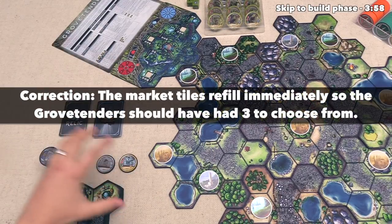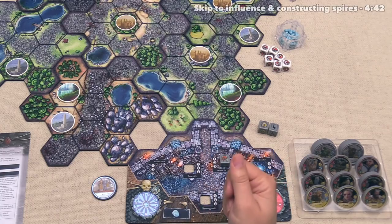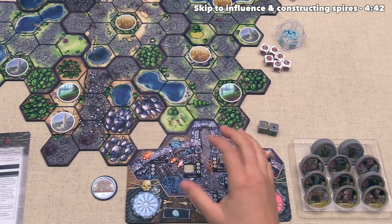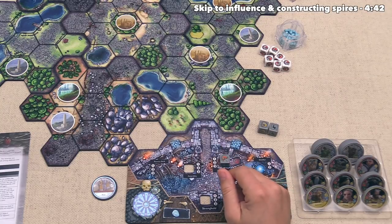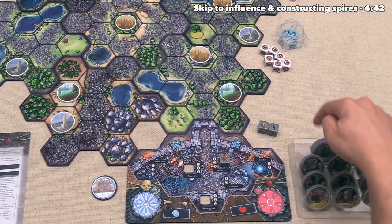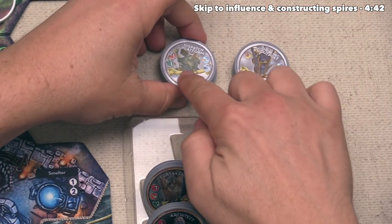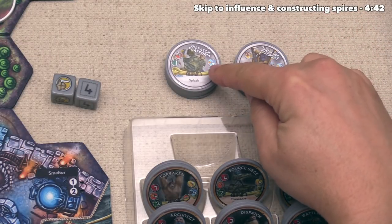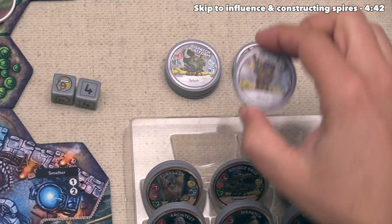It's now time to move on to the fourth phase of the round, which is the build phase. Beginning with the starting player, each player can do one build action and then pass to the next player, going back and forth until each person passes. There are four different things we can do as an action in the build phase, and the first of these is constructing one of our spires. Each faction has four total spires to choose from, but at the start of the game we only have access to the dispatch platform and the drilling outpost. They have a source cost listed on them — the dispatch platform costs four source, and the drilling outpost costs three.